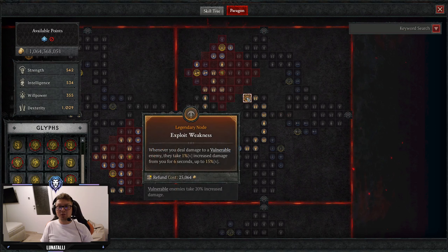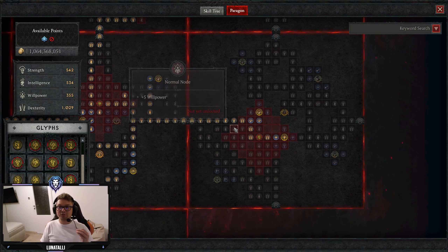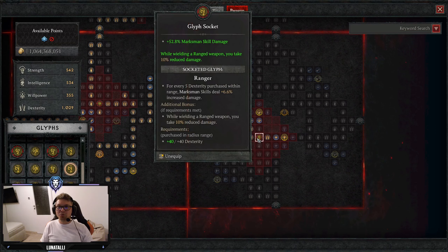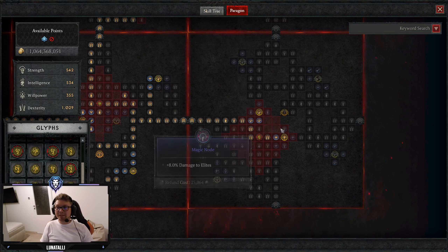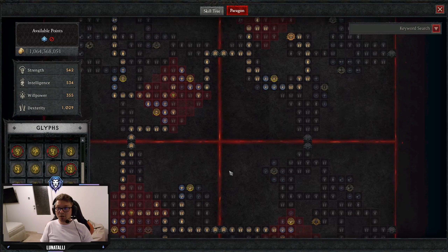We take the legendary node Exploit Weakness this time to help us with single-target damage and killing bosses respectively fast. Our last board is Tricks of the Trade, and here we take Ranger for some more DR, more damage, more maximum skill damage, and then some elite damage and armor as well. So yeah, this is it for the build.